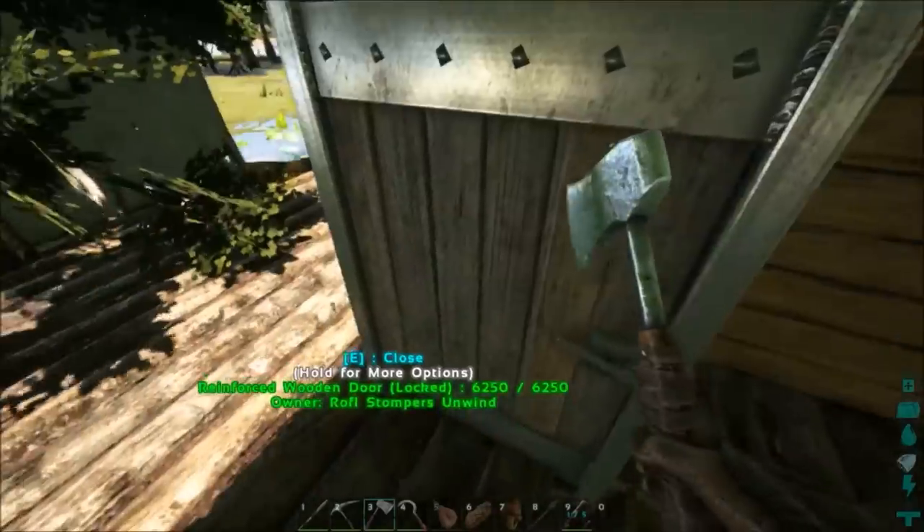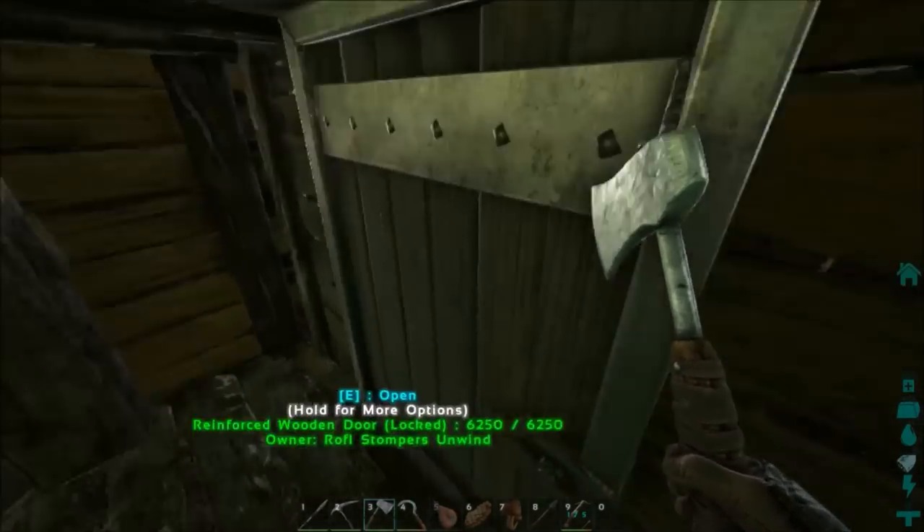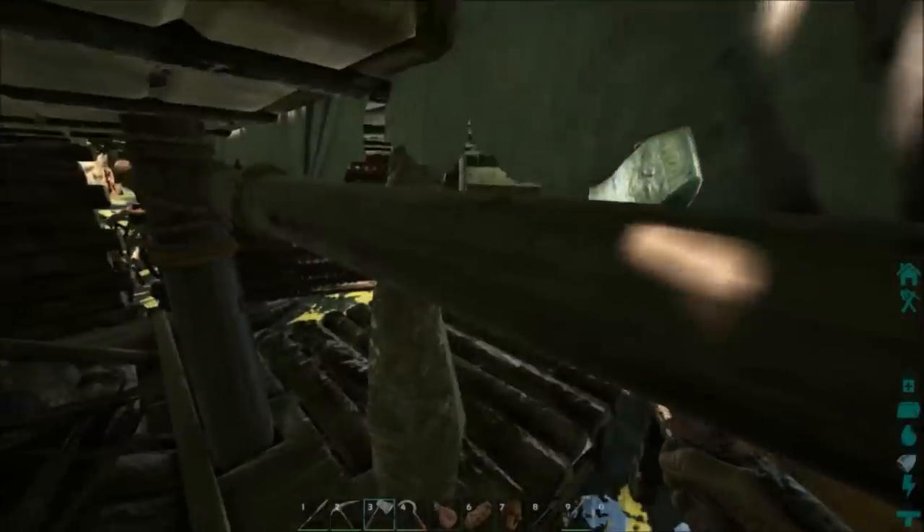If you want to go to the swamps in the center of the island, I suggest you bring a boat. I don't believe there are any swamps on Scorched Earth unfortunately, so if you want rare mushrooms you'll have to do it another way.